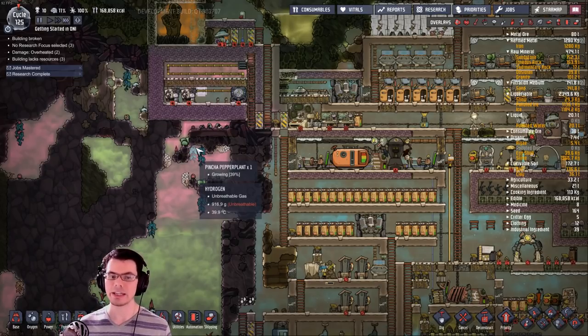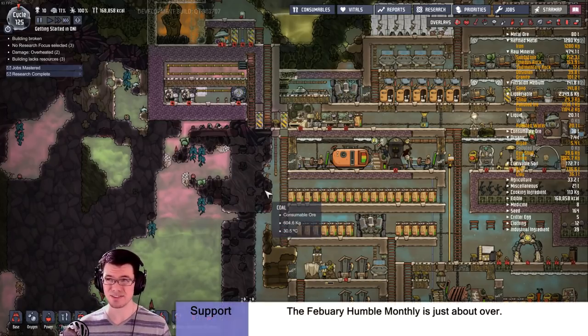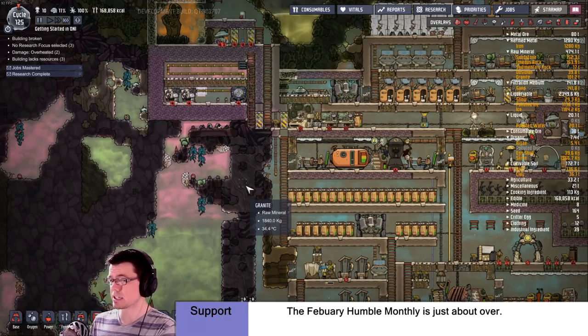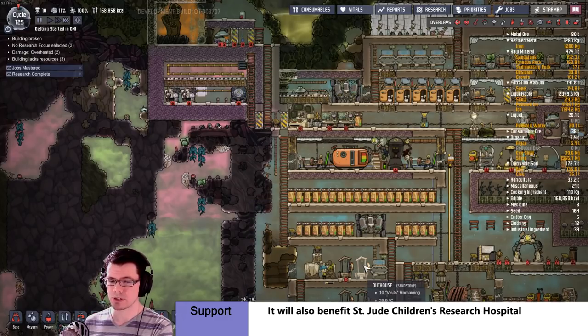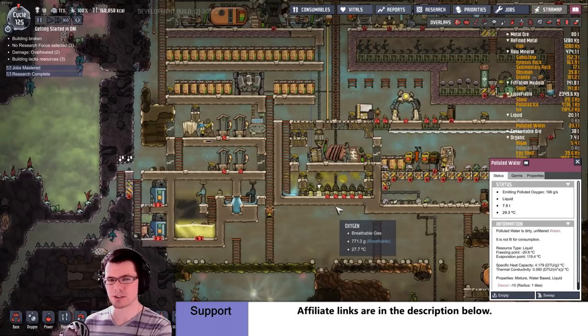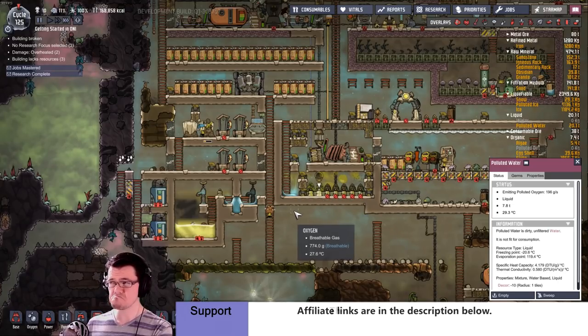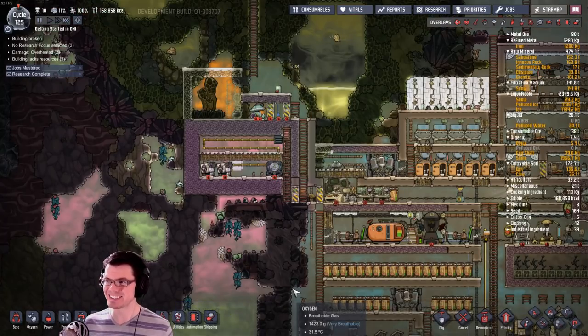In the current build of the game, the water that comes out of the natural gas generator will be at the temperature it currently is. I just had this idea — what if you simply took that and put it in a bottle, just like we're doing down here? Could that become a source of oxygen? It would legitimately be a source of cold oxygen.